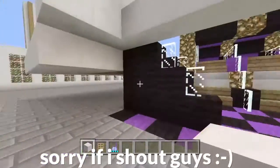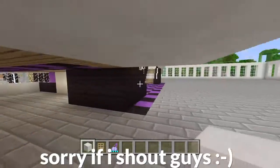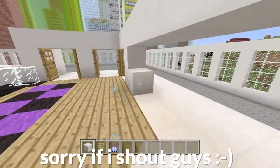The problem is, if I build something with a floor like this, it's going to be too low. So I might make this into like a kids' play area or something. I'm going to put a sign saying 'Watch your head' or something like that.